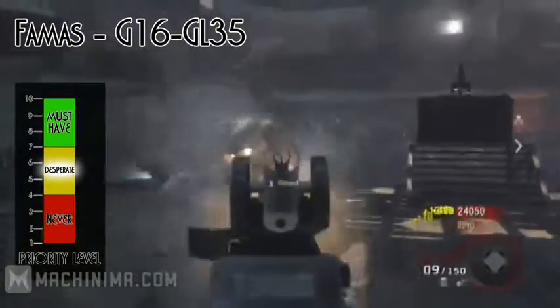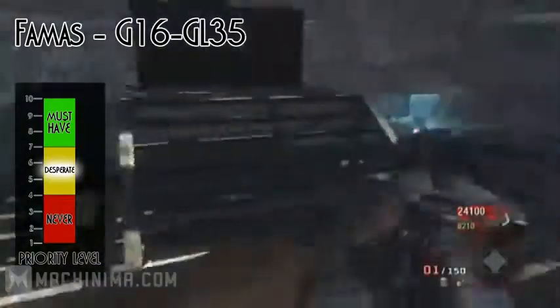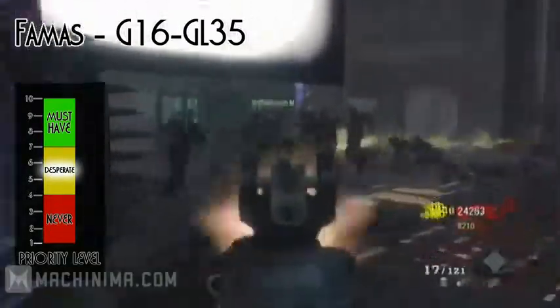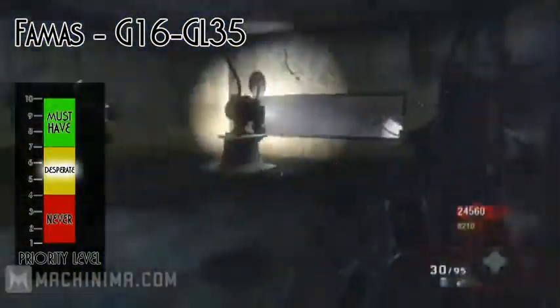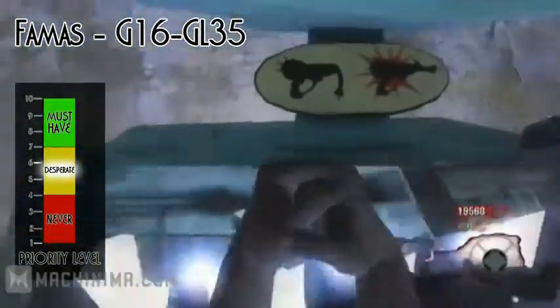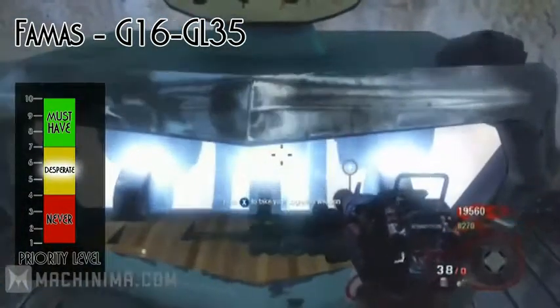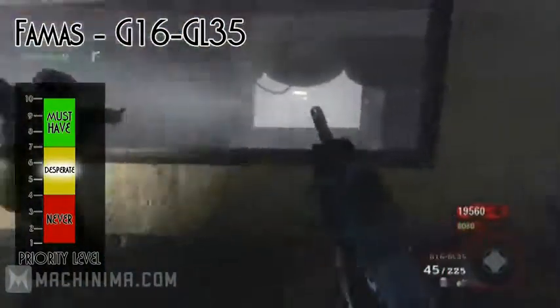The next assault rifle is the FAMAS, and when upgraded the name changes to the G16 GL35. The effect gives you a precision red dot sight, a larger magazine, and increased damage. My only negative opinion on this gun is that it shoots too fast, so you waste your ammo a little too quickly. But it's still a very solid assault rifle, standing at a seven in the desperate scale.